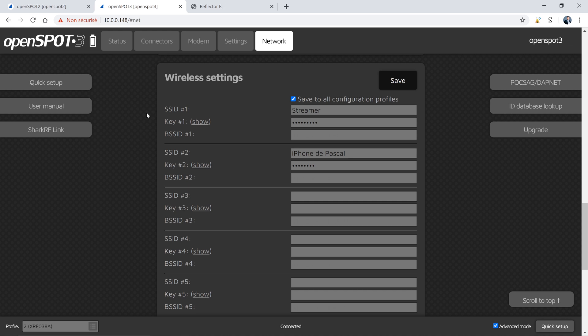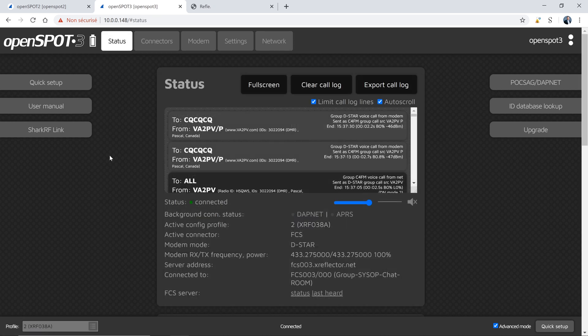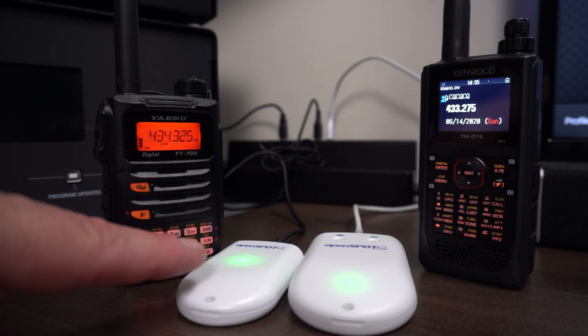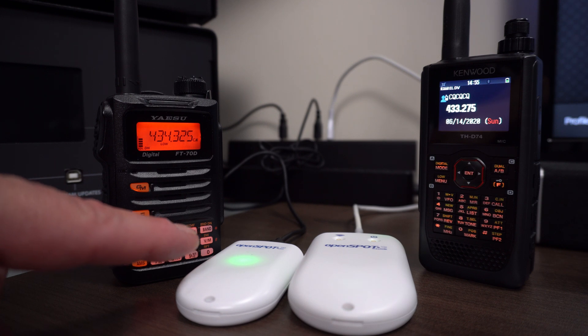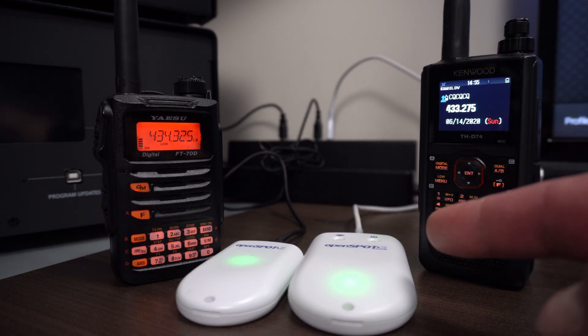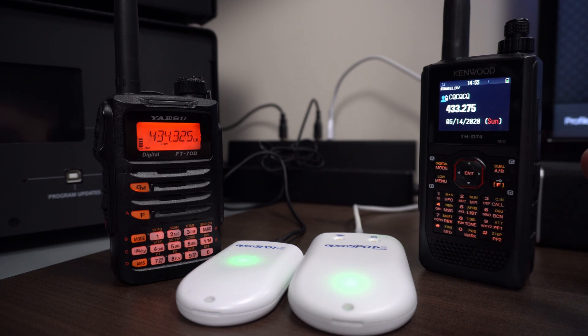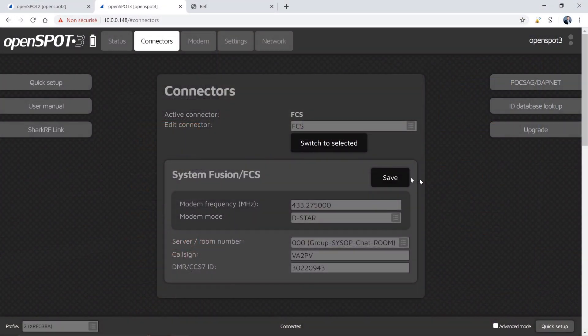You can see my video on the OpenSpot 2 for how it works — I did a demonstration of that in the past. So let's do the transcoding demo. Between the C4FM radio connected to the OpenSpot 2, which is connected to the C4FM FCS 300 server, I have the OpenSpot 3 connected to the same server — the FCS C4FM server on port 00 on FCS 003. And the D-Star radio is set at the same frequency as the OpenSpot 3. Let's transmit and go to status to see.